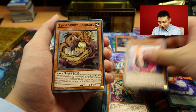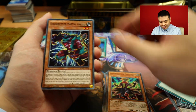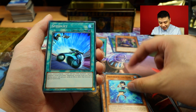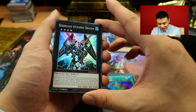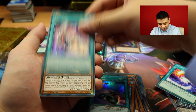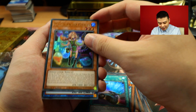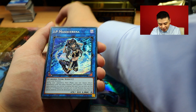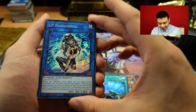Hope you guys have all yours pre-ordered. We were meant to get 12 cases of these but we ended up only getting 6, and they're all sold out already - it's unbelievable. Boralode Exchange Dragon - haven't seen you in a while. Evil Eye Selene. Witchcraft of Madame Verre. Pictorea. And is this going to be a secret? IP Masquerena! Found ya, there we go.